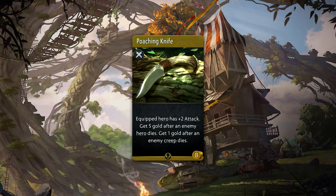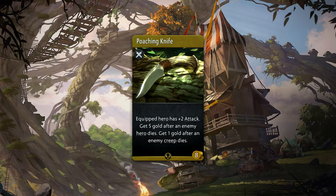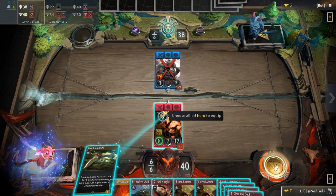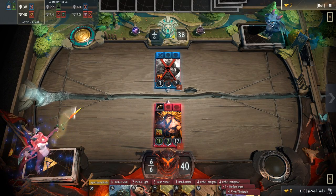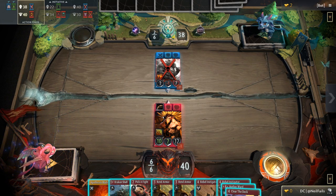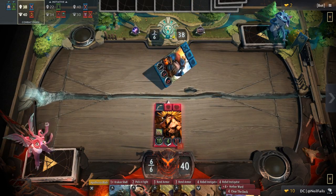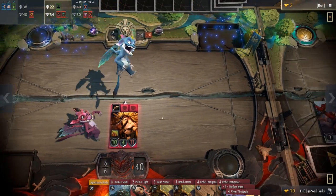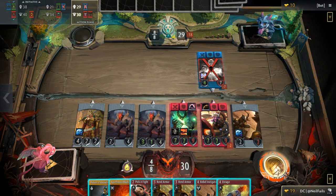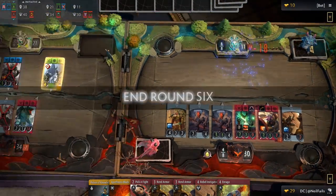Poaching Knife is an eight gold rare weapon that gives plus two attack, and you'll also passively get five extra gold when you kill an enemy hero and one extra gold for an enemy creep. Two important notes: first, the passive gold effects apply to any ally kill in the lane, not just the holder — making it far more valuable. Second, the holder of the item does need to survive in order for the extra gold to count.